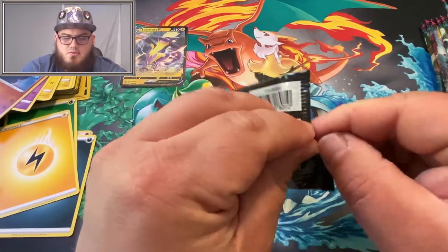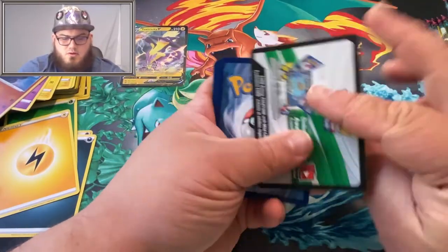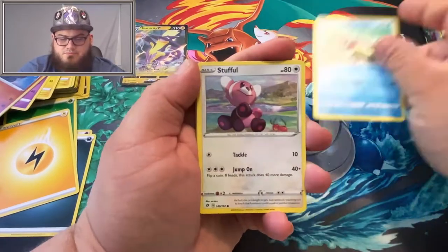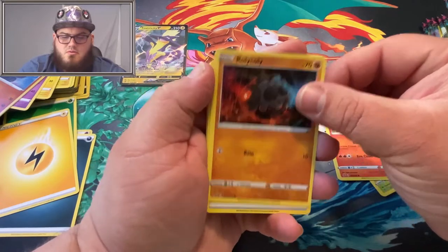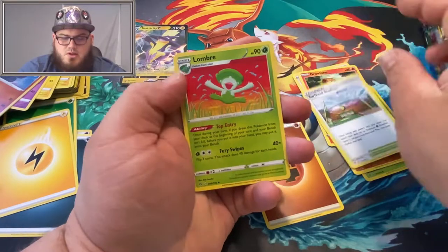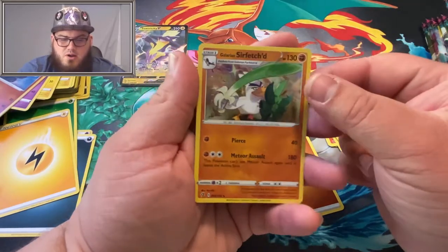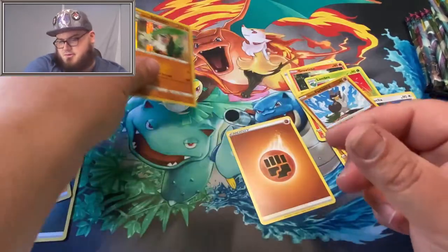Our last Rebel Clash pack — we got Arrokuda, Stufful, Lotad, Growlithe, Rolycoly, Fighting Energy, Turf Field Stadium, Lurantis, Galarian Farfetch'd is our Reverse, and a holographic Galarian Sirfetch'd! It's the first time I've seen that card. Very nice — put that up there.